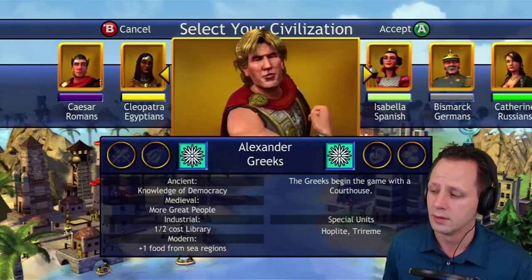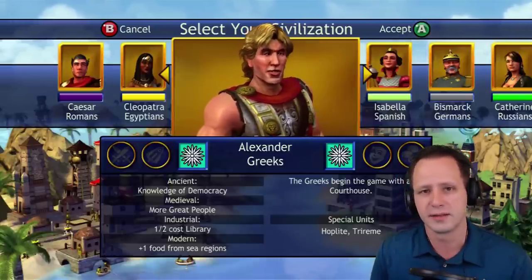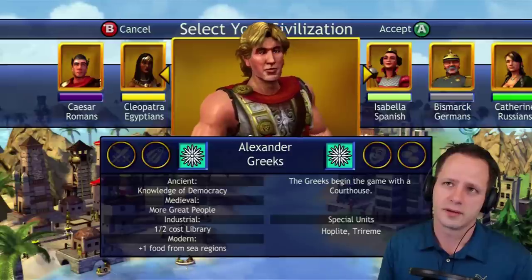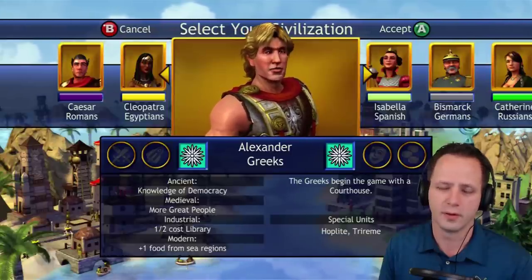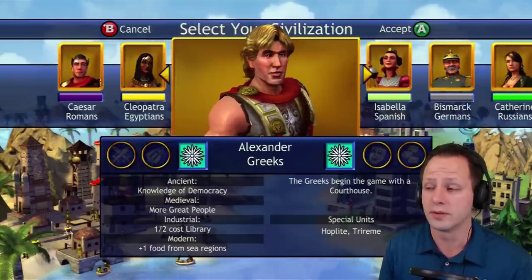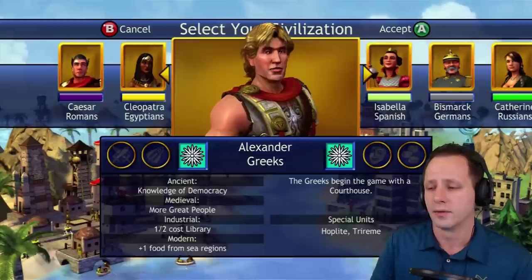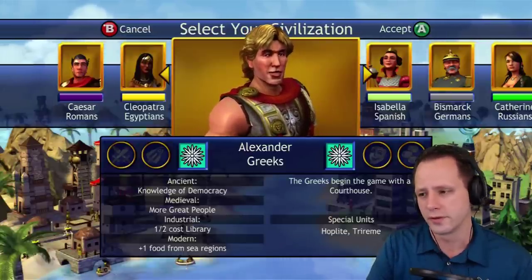Number 13 is the Greeks. I could easily see some of these being shuffled around. People might say 'Greeks at 13, really?' — they start with democracy, which is pretty awesome. But here's the problem: starting with democracy means you can't declare war on anybody, and the number one thing that makes you powerful in the ancient era is going out and taking an enemy capital. You'd want to eliminate one or two foes early in the game. Starting with democracy is strange. That said, you get access to hoplites — a great defensive unit for setting up a choke point.